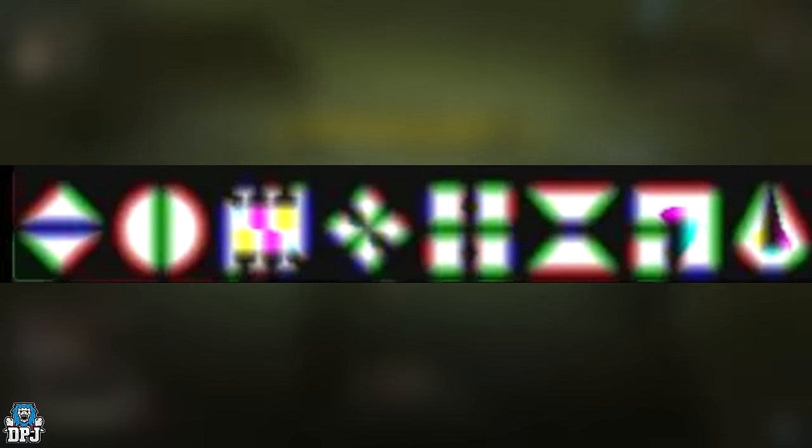Here we see another data mined image, and these look like sample symbols to me — there's no denying that. New ones, scrapped ones, who knows? What I will say is a lot of these files were added with the latest patch, so keep that in mind. Some were from the base game too, but the majority were added with the latest patch.